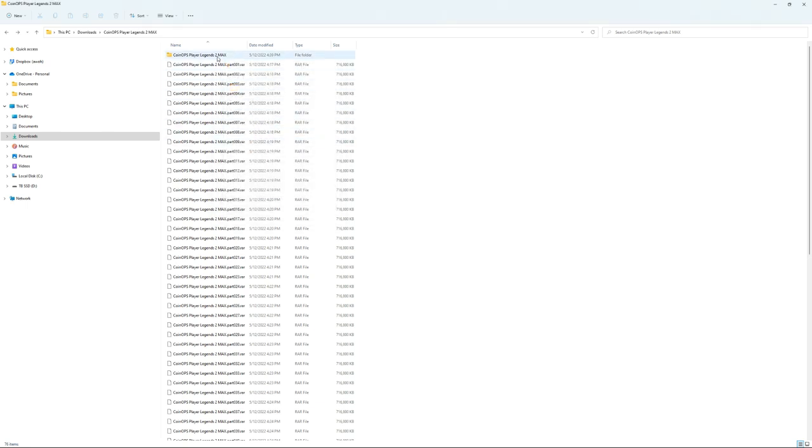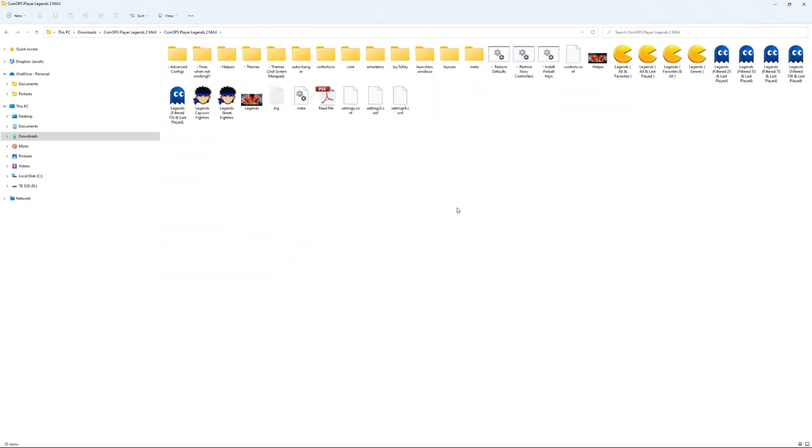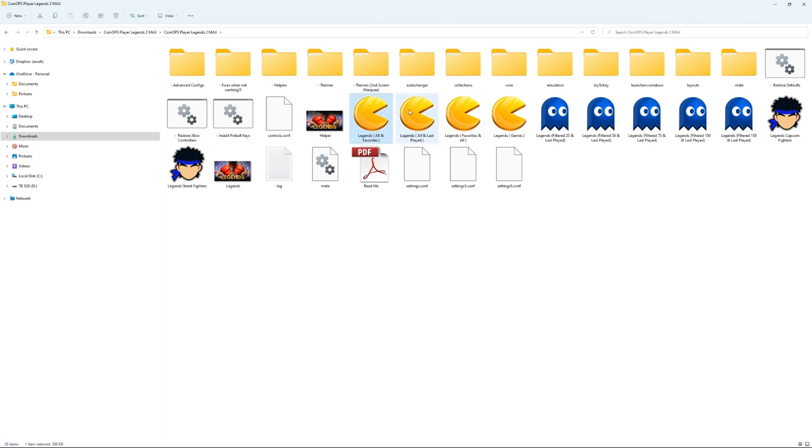Remember, you can absolutely run these on a thumb drive, put them on your main hard drive, or put them on a thumb drive and rock it wherever. When you open it, this should all look familiar. This is how Coin Ops looks - any of these will launch the Coin Ops front end. The one I'm going to be playing with the most is Legends by Genres because it really sorts the games out really well.